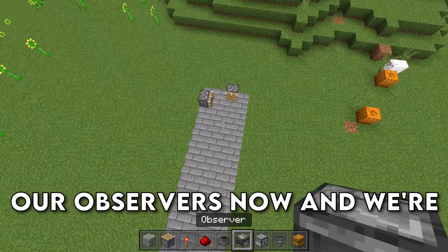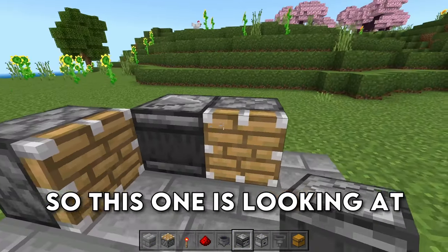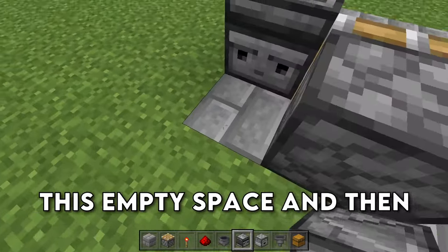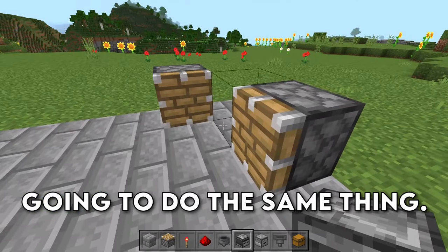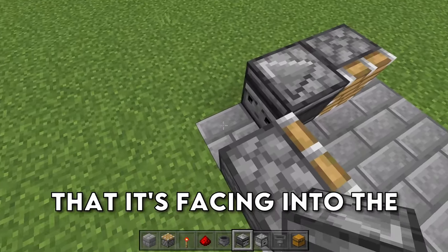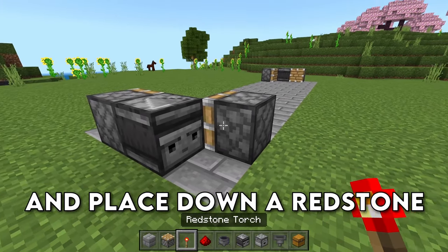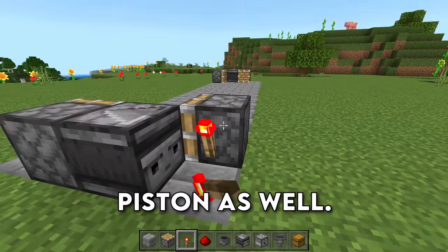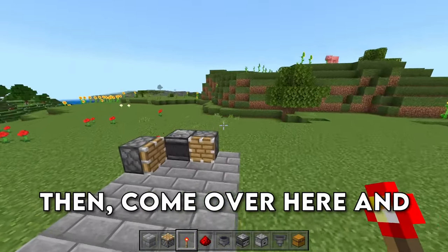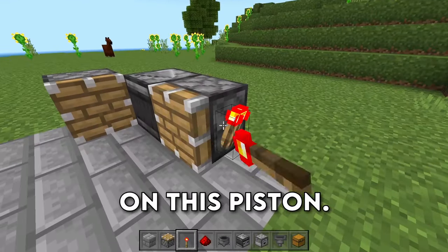Now grab your observers and place them down just like this. This one is looking at this empty space and then it's running into this piston. Come over here and do the same thing — place down an observer so that it's facing into the empty space running into the piston. Then go ahead and place down a redstone torch on this piston, and a redstone torch on this piston as well. Then come over here and place down a redstone torch on this piston, and a redstone torch on this piston.